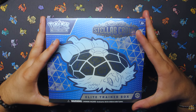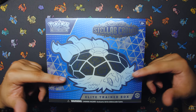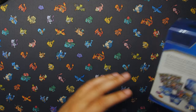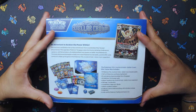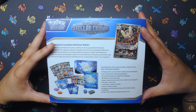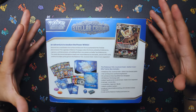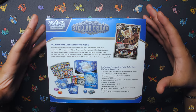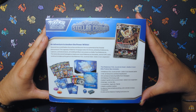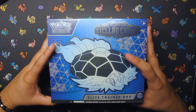We're at the desk and here is the Stellar Crown ETB — we have two of them. This is the first one we're going to be opening up. As you can see we have the Terrapagos right there on the front. Stellar Crown in blue and silver. Got the Terrapagos EX on the back. As usual, your contents: you got your nine packs, your Cracked Ice energies, your dividers or sleeves, your card sleeves, your dice, and you also have your Noctowl promo. The Pokemon Center did show both promos. You are going to be getting the Noctowl illustration rare black star promo — an adventure to awaken the power within.